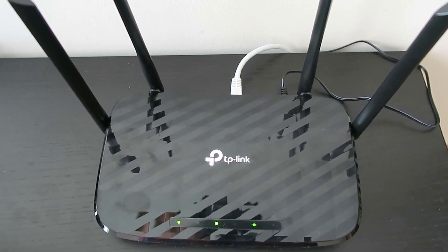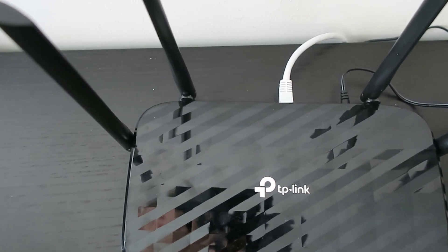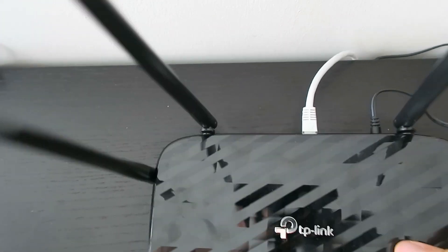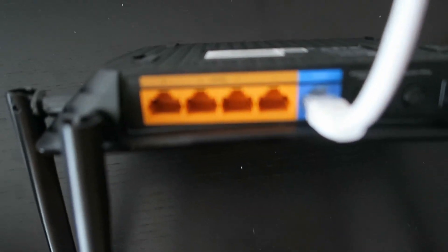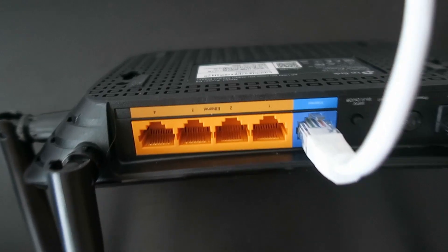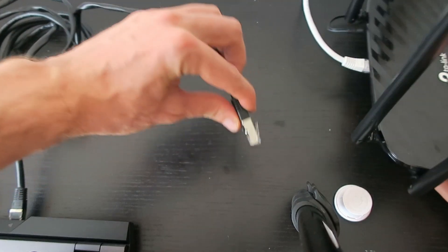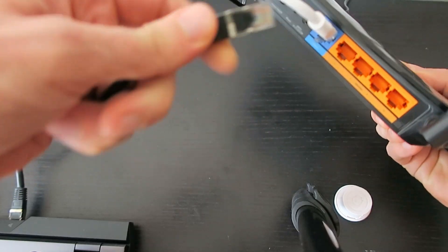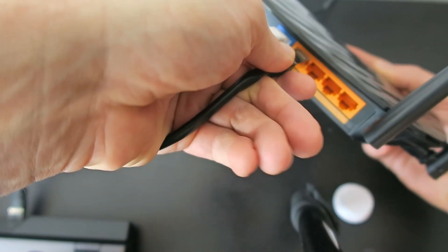I kept my original router from my ISP, which is located on the table, and the new TP-Link router is connected to it via the white Ethernet cable you can see. I then wired my PC to the router using a Cat5 Ethernet cable. If you want to know more, I will leave a link to my full router setup video.